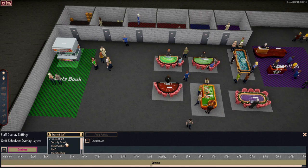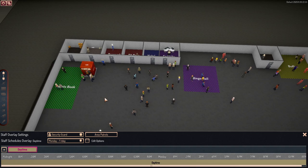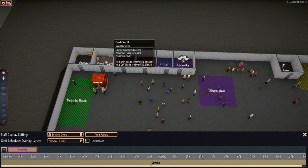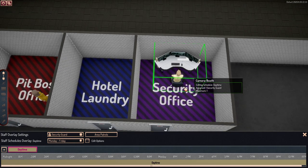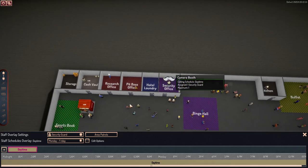Moving on to your security guards — security guards are going to be those that oversee your casino and handle your cash. So we have our cash vault, the cashier, and then the security office itself. When you hover over the security office, you can see there's a maximum of one guard that can be assigned to it. That one is per desk, so if you have a large security office, you can have one security guard per desk.